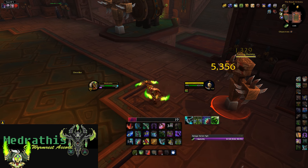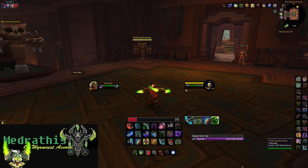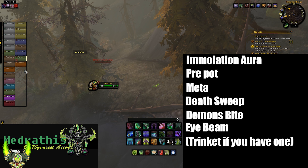If you do this right, you stay in Meta form for about at least a minute, as you can tell. So that's my opener guys. Here's it one more time for you guys to follow in case I was going a little too fast. Another thing I wanted to touch on is the reason why I use my on-use trinket right after the Eye Beam — it's because if you have the Furious Gaze, you'll get that increased haste, so that's pretty much the best time to use it for that optimal damage window.